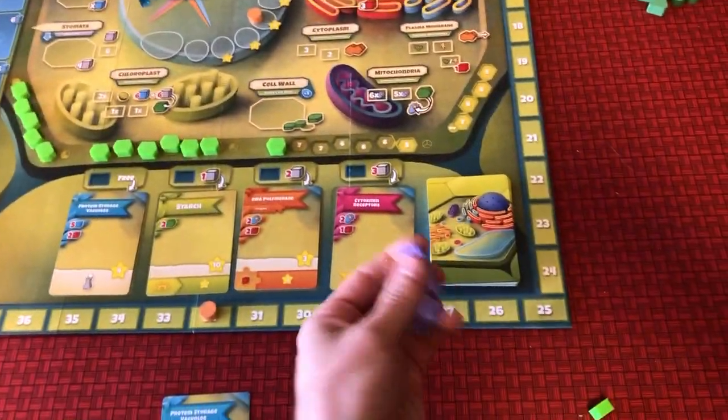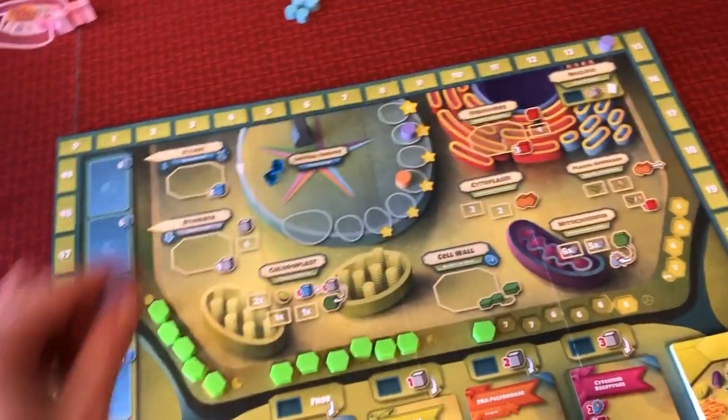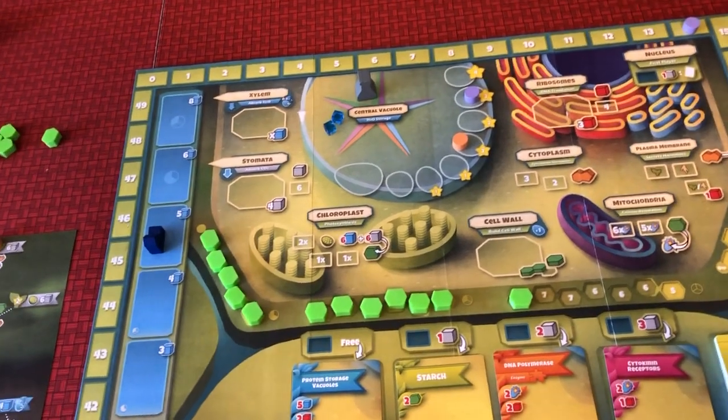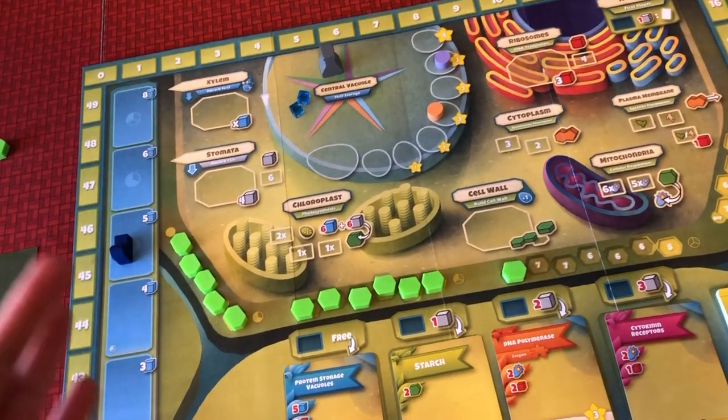I'll give you a quick run-through of what's going to happen. You have a number of flasks, and you're going to place one in any of the areas on the board and activate that organelle. Some of them will give you resources and some of them actions.